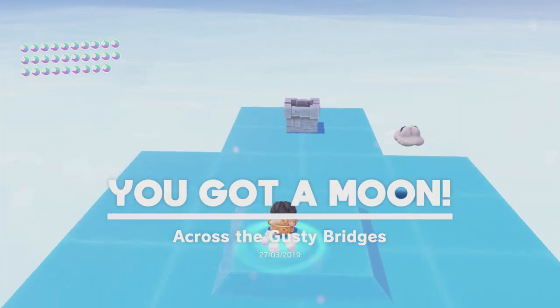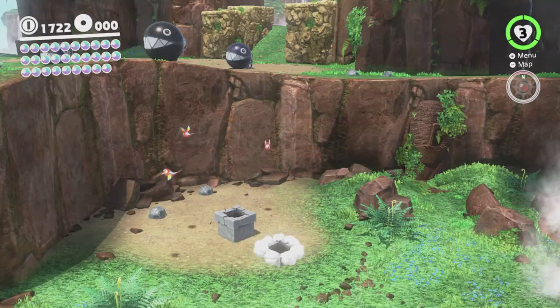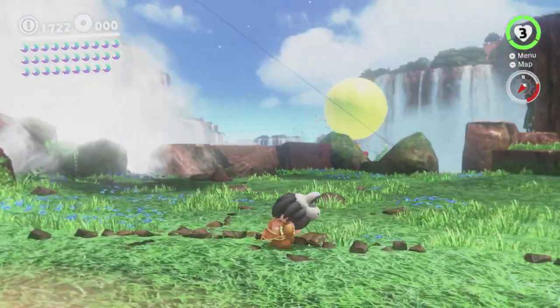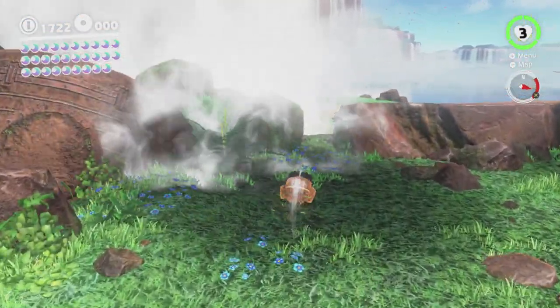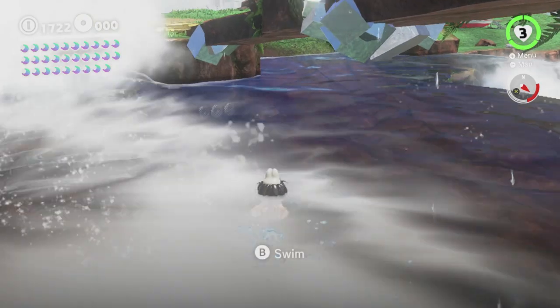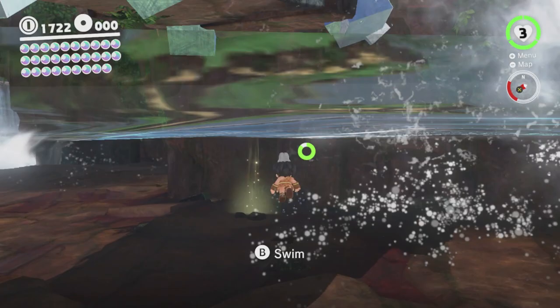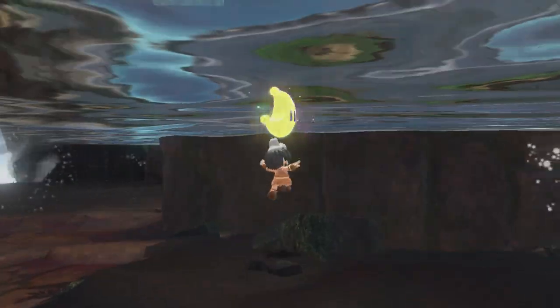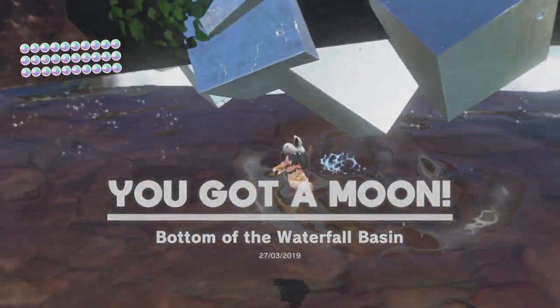Much easier than the other one. That took me like three minutes maybe — not long compared to the other one, which was very hard. Alrighty then, so that's that done. Oh yeah, there's a bird just here in the water. Obviously crouching has no effect in water, so this is pretty easy to do, just like normal. There we go! That's ten moons, so we're making good progress.